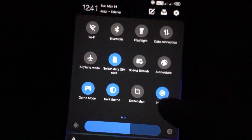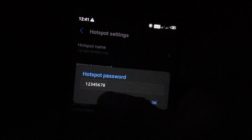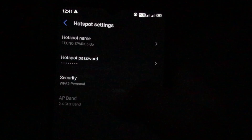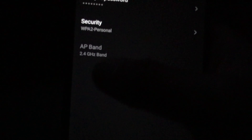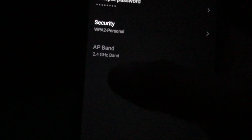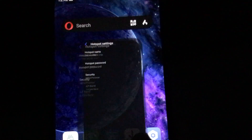Go back, turn off the WiFi, and turn on hotspot. Go to hotspot settings and type any easy password. If you are using a PS4 Pro, I will suggest you switch the AP band to 5 gigahertz because it's faster — this option is only available on PS4 Pro. Go back.